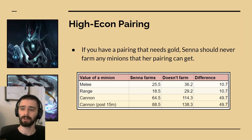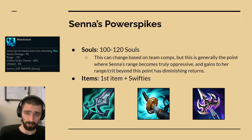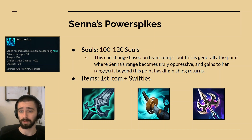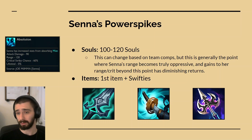If Senna has a pairing who needs gold to be effective, she should not farm any minions because together they will accumulate the most amount of gold value. When talking about Senna's resources, there are two resources she can get: her souls and her items. The main power spikes we're looking for are the 100 to 120 soul mark, roughly. This is generally when Senna's range starts to get really oppressive in teamfights and it's hard for people to touch her. She starts to get diminishing returns after this point, and also gets diminishing returns from crit — because when she hits 100% crit, her souls start giving life steal, which late game is a pretty useless stat on Senna.